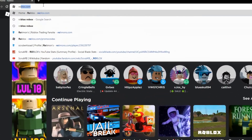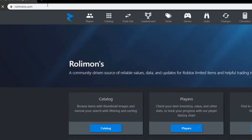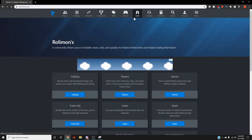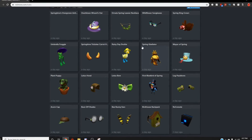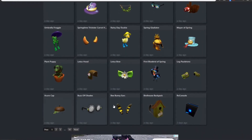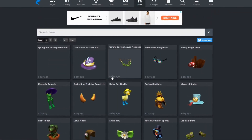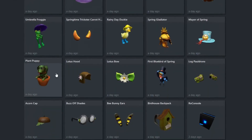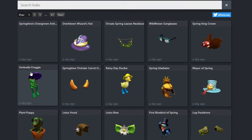Let's just go to RollinMons.com and see the leaks right here. You can see all these items for spring and summer — the egg hunt type stuff. But there are literal eggs leaked.